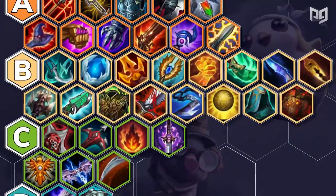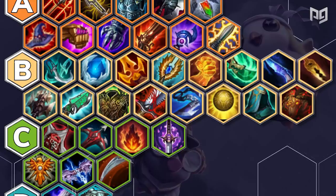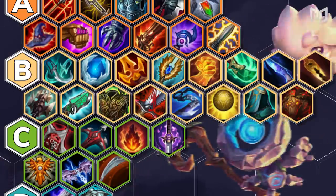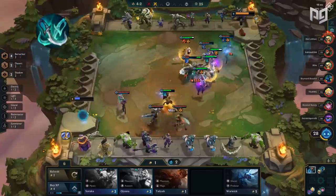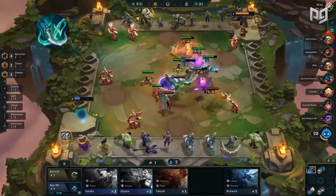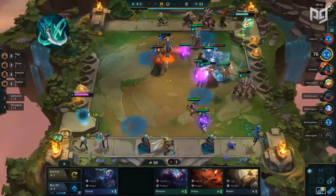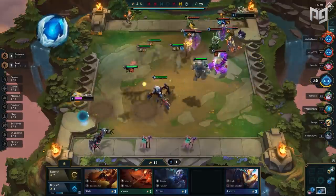Moving on to our B-tier list, we have Phantom Dancer, Frozen Heart, Deathblade, Seraph's Embrace, Hand of Justice, Spear of Shojin, Hush, Swordbreaker, Titanic Hydra, Gunblade, Warmog's, Bloodthirster, Giant Slayer, Talisman of Light, Quicksilver Sash, and Red Buff. Phantom Dancer starts off B-tier as a decent defensive item, especially against Infinity Edge users — it prevents your carries from being burst by assassins like Kha'Zix. However, it does nothing if they don't crit and is useless against magic damage without Arcane Gauntlet.